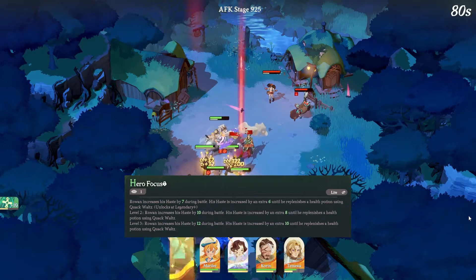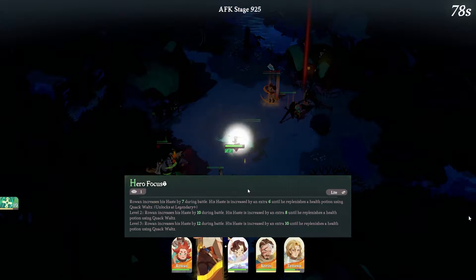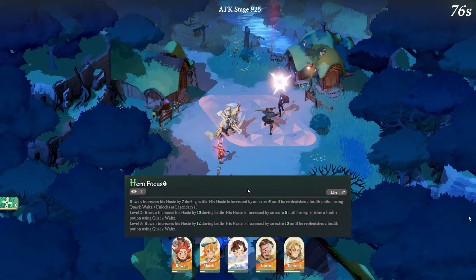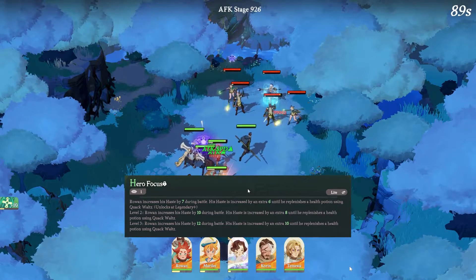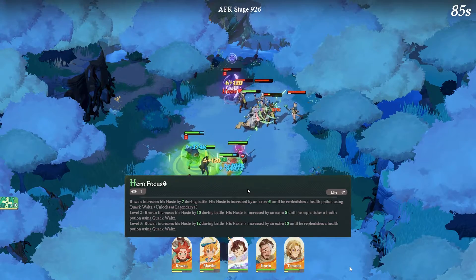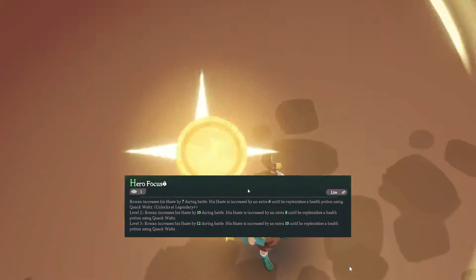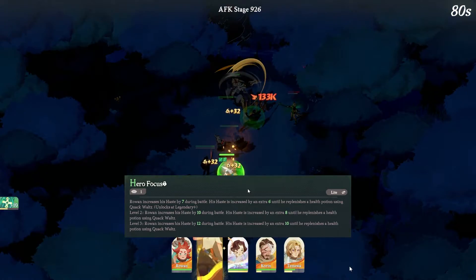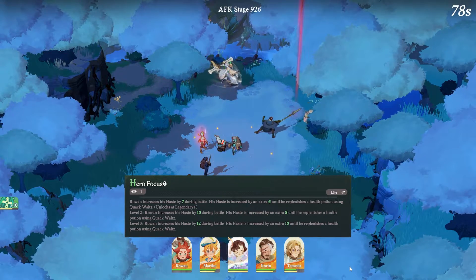Once you get up to the legendary plus, that is when you have fewer copies. Rowan actually increases his haste, meaning he is able to attack faster — haste increased by 7 during the battle, and haste increased by an additional 6 until replenishing a health potion using Quack Wasp. The fact that this unit can hit faster will allow you to trigger the ultimate more frequently. That's actually pretty good.